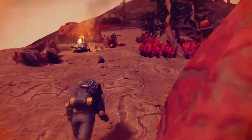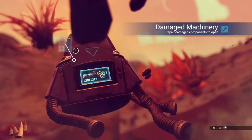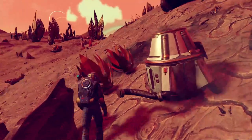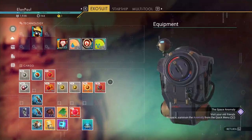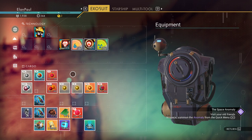Unburied technology — see if we can get maybe another hazard shield, that would be pretty cool, or maybe a jetpack boost. We get nanites. Moving on. How are we doing on the condensed carbon? 187 — that's pretty good.